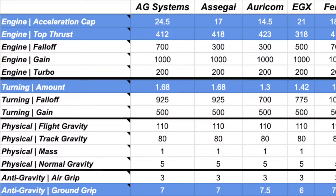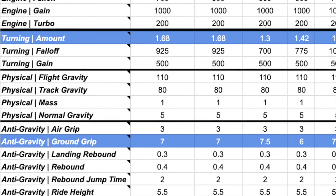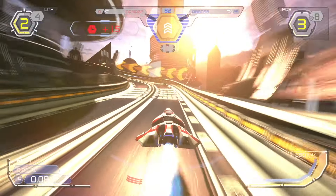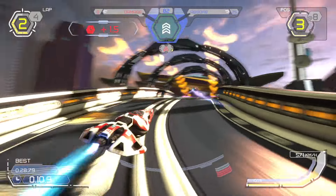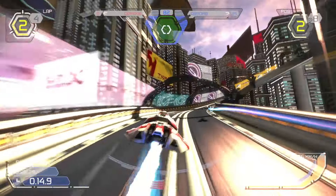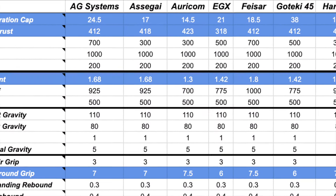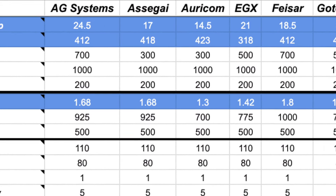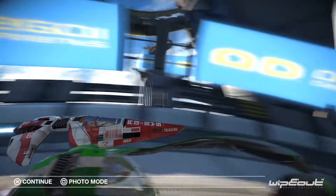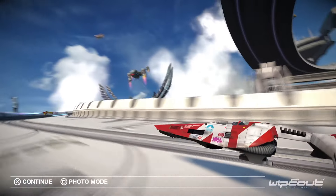Worth noting is that despite AG Systems' high handling stat of 9, the team does have slightly reduced ground weight compared to many other teams. This means that while AG Systems will turn just as fast as the most ideal ships except for Faisar, you can expect to drift slightly more in the corners. AG Systems does have a higher acceleration than EGX despite both teams' thrust value of 9. All things considered, if you're not looking to break speed lap world records, the AG Systems ship will suit you fine in almost any situation.